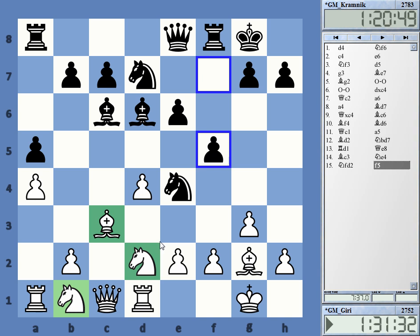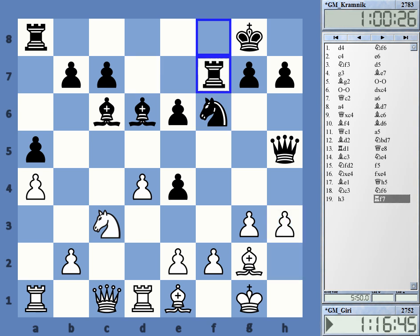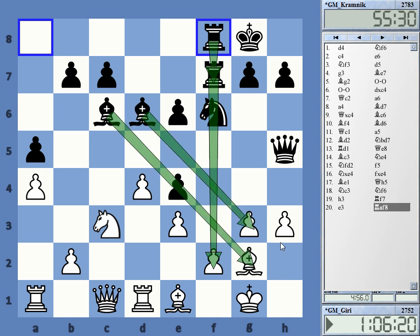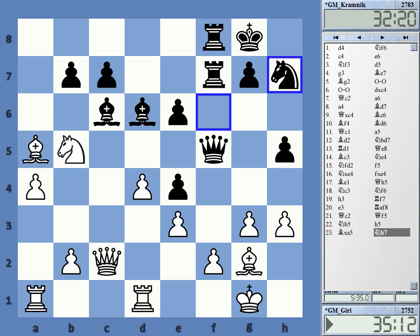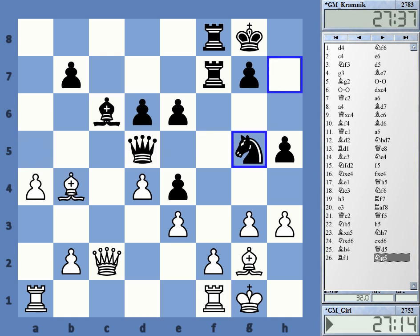The main point is that Kramnik played f5, a very ambitious move, but probably a good one. Black is getting some sort of space advantage, quite uncommon in the Catalan, but White has chosen a somewhat strange setup — it does not look very harmonious. Looking a few moves further, we see that Kramnik is completely concentrating his forces on the kingside. He's got the f-file with doubled rooks, bishops also pointing towards the kingside. He's giving up a pawn in the process to set up this really active position.